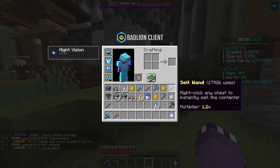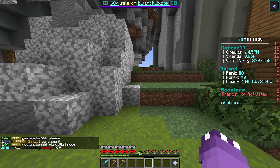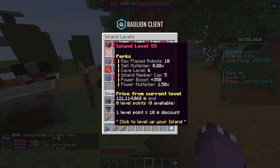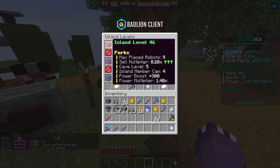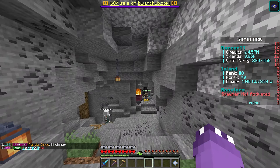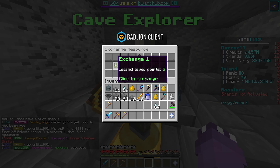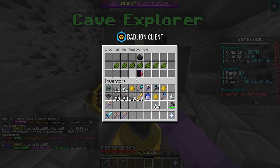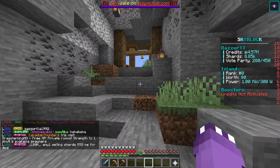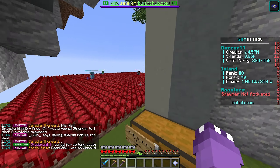Next thing to look at — we have a 1.2x sell wand and our cell booster on the island. If we check our island levels we're currently at island level 46, so our cell multiplier is 0.2. Cave explorer wise we should be able to get a ton of island points right now — let me go ahead and exchange all of that. That's not even a crazy amount of island points but hey, we'll take it.